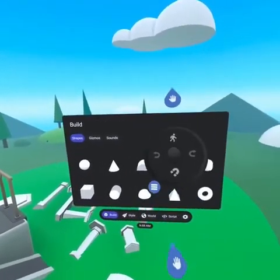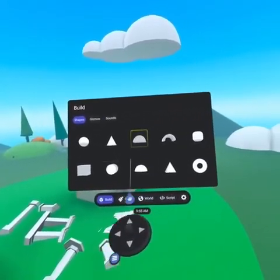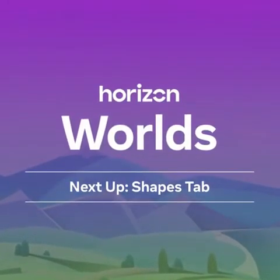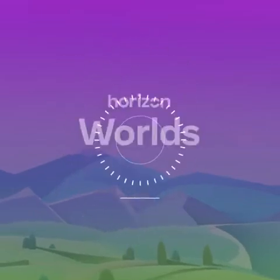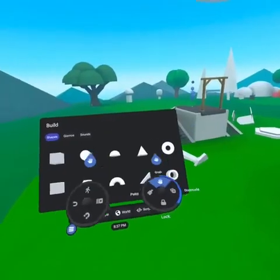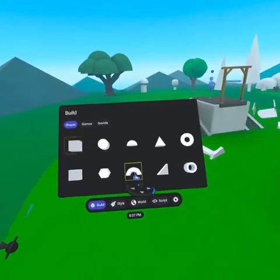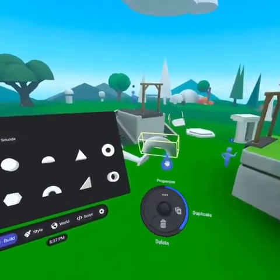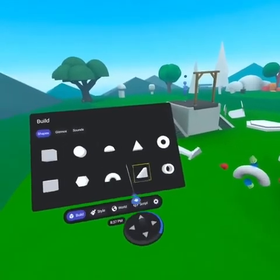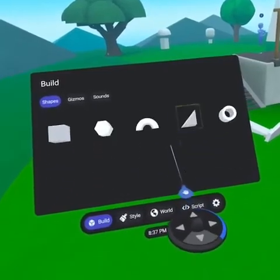By pressing and holding down the recessed button on your left controller, the build menu will also follow your hand, allowing for easier positioning. From your build menu, on the shapes tab, you will see the initial primitives we start with. You will be surprised by what you can build with these. You can pull shapes out of the menu with your hand or the laser pointer by pressing down on your index finger. You can also use your laser pointer to scroll through the menu, either by clicking on the menu and pulling, or with the laser pointed at the menu using your thumbstick, press upwards or downwards.